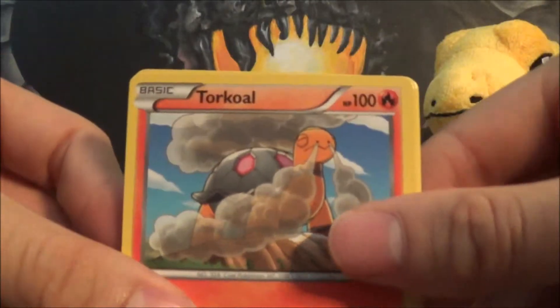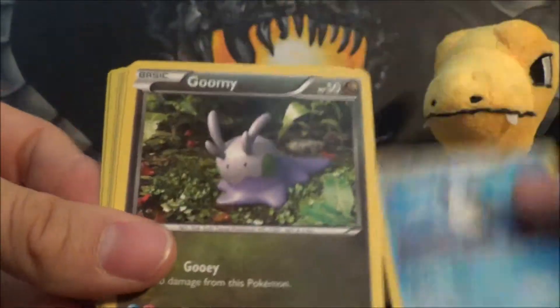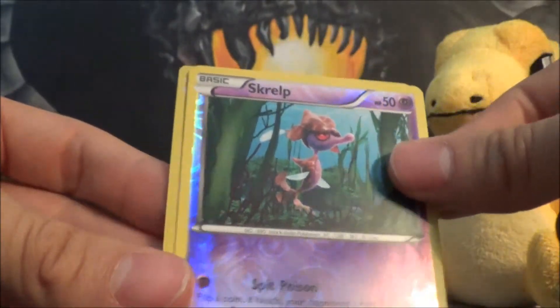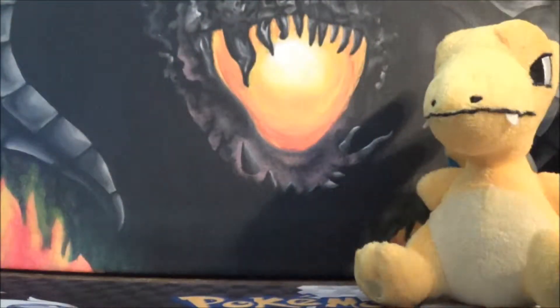Still hoping for a Full Art Trainer or Full Art Charizard. We got Torkoal, Magnetic Storm, Sealeo, Goomy, Scraggy, Ponyta, Buneary, Espurr, Scraggy Reverse, and a Carbink Holo — that's a pretty sweet holo.